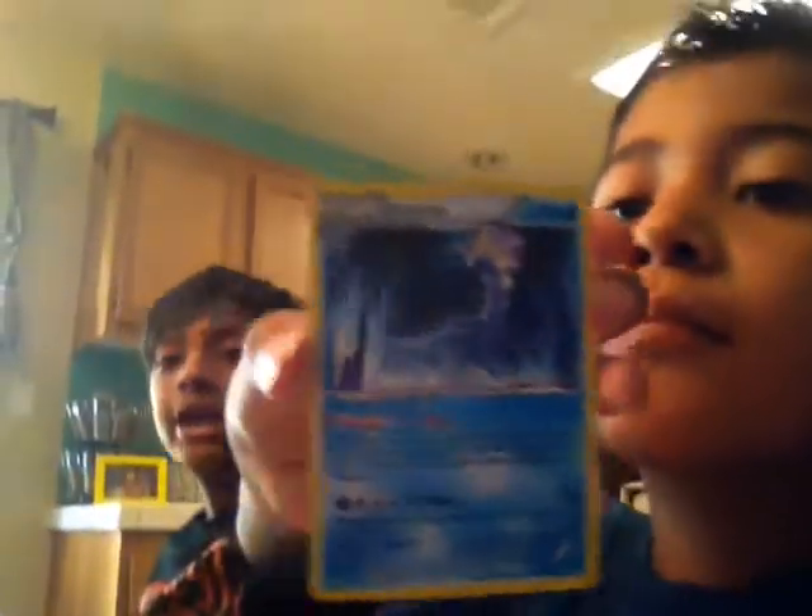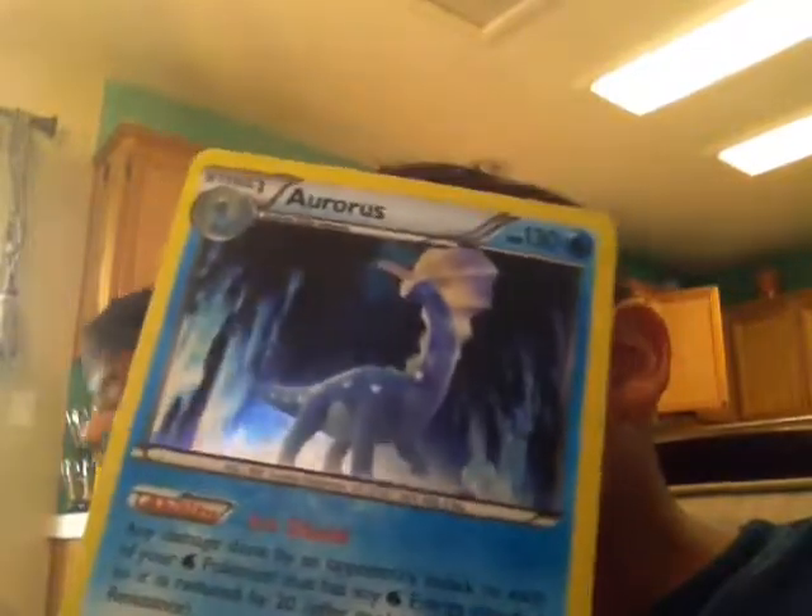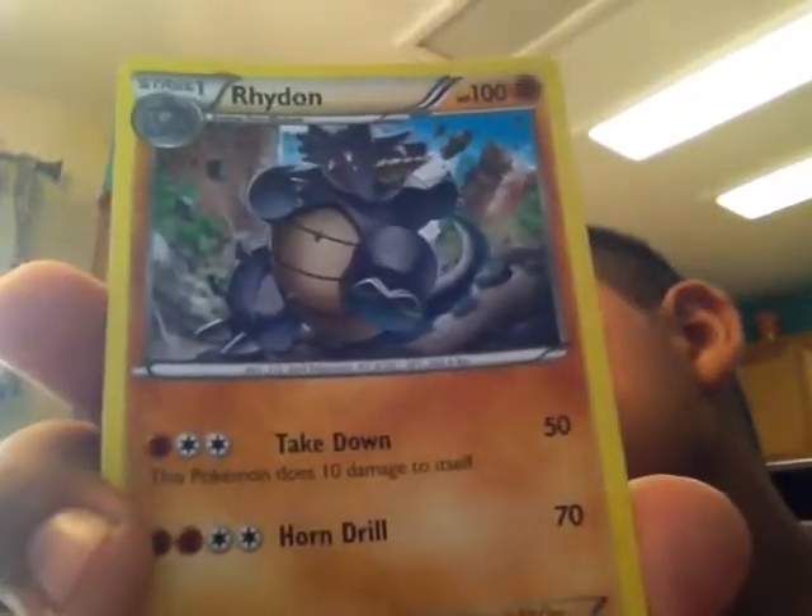My next most powerful card is over here. It's kind of a holo, I'm not sure — let me know in the comments below. So it's kind of shiny — it's an aurora thing. It says Ice Wind and it does 70 damage, and it says your active Pokemon is now asleep. So that's pretty good. Also, we have this guy — he's not that good. If you guys haven't heard of Pokemon Go, I'm going to start making videos about that as soon as I get the game.